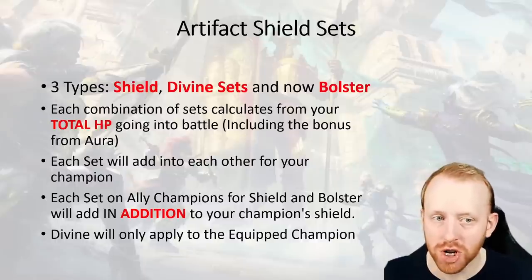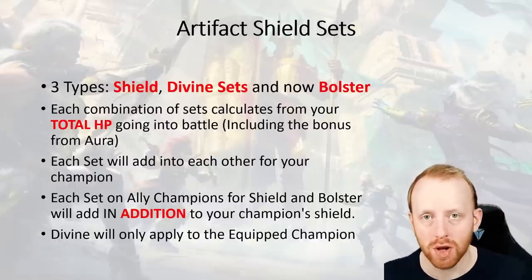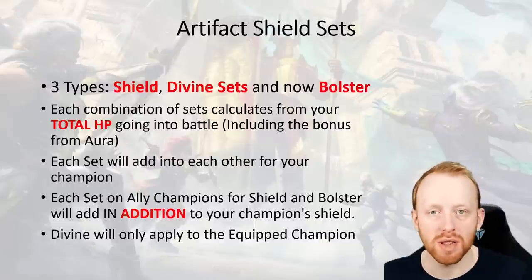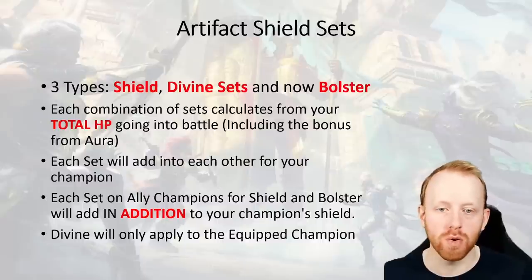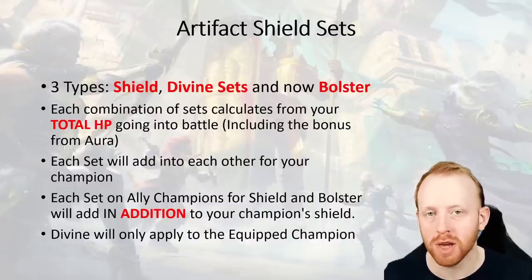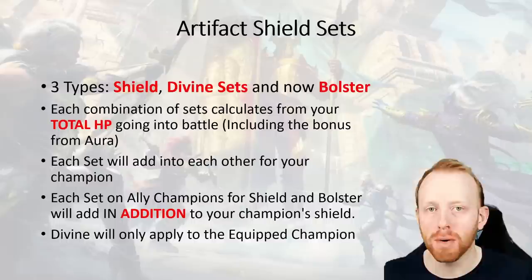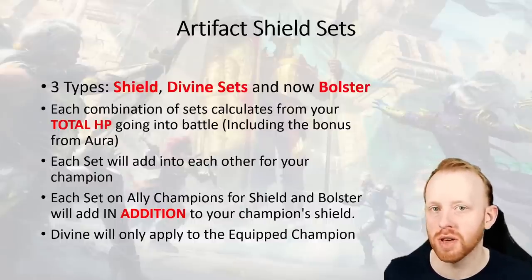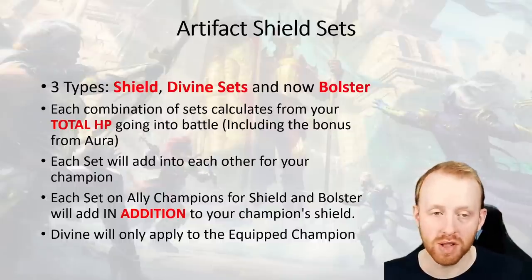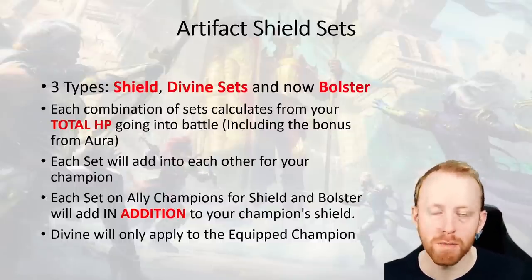The problem with shield and divine sets is that if you're using them competitively against champions such as Rhin the Conjurer, Madam Cerise, or Prince Kaimar, they can remove the buff. So your mass effective HP could be removed in one go and all those artifact sets become useless. Bolster is different - Bolster cannot be removed. Shield and divine can be removed; Bolster cannot.